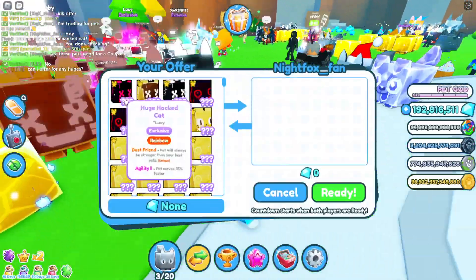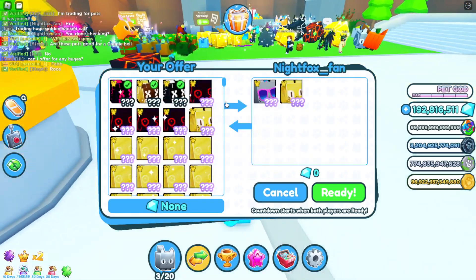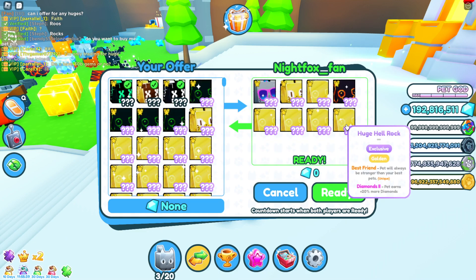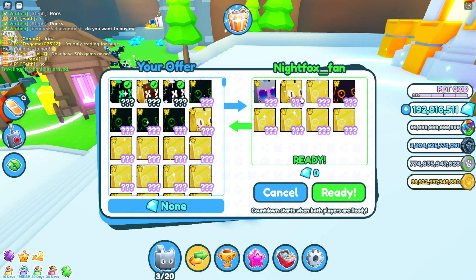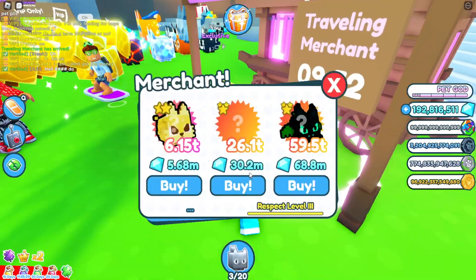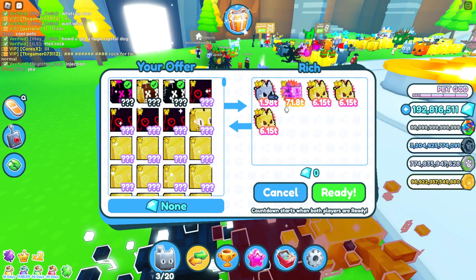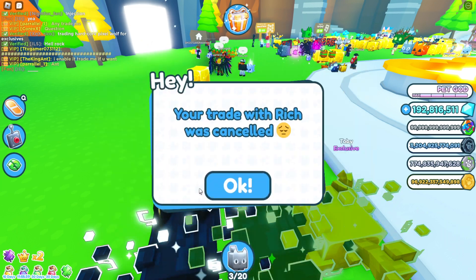Oh look at this guy — a huge corgi! Night Fox Fan, let's see what he has. A huge party cat — hmm, that's a pretty cool one. He has a huge pixel cat too, and he's showing me his huge collection. He wants to trade all of this for three of mine — that's actually a really good offer, but these are only worth like 40 billion right now and this is about 100 billion, so it's not good enough. Rich sent me a request — oh my gosh, people are actually trading this for a huge pet, that's really insane. Hellish Axolotl doesn't look like he has anything cool so I have to decline.